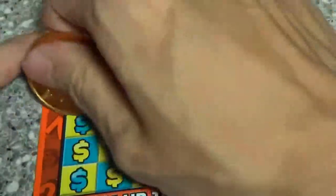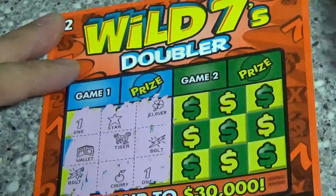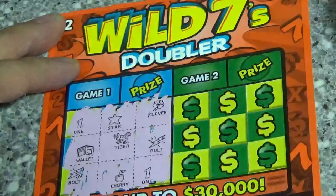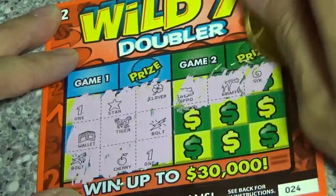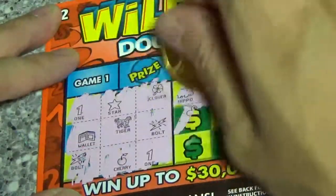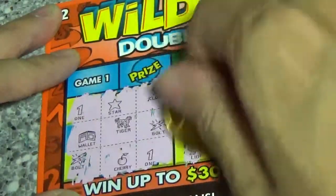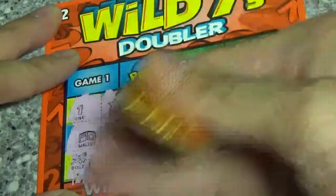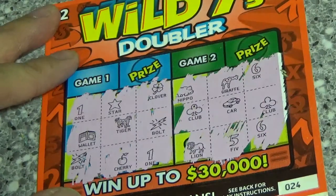Let's check out ticket 24. We got a 1-star, clover, wallet, tiger, bolt. Bolt, cherry, 1. So we got 2 ones, 2 bolts, and nothing else. Game 2: hippo, giraffe, 6. Club, car, club. Lion, 5, and a 6. So we had 2 sixes, 2 clubs. No winner on 24.